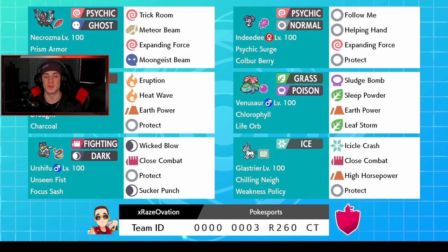In the bottom left corner we have Urshifu with Unseen Fist so we can hit through Protects, holding a Focus Sash. Its moveset is Wicked Blow, Close Combat, Protect, and Sucker Punch for first-turn priority. And you cannot have a trick room team without Glastrier — an absolute beast with Chilling Neigh and Weakness Policy, running Icicle Crash, Close Combat, High Horsepower for coverage, and Protect.